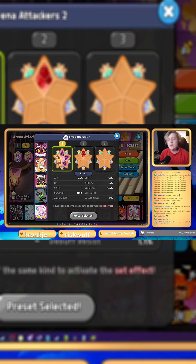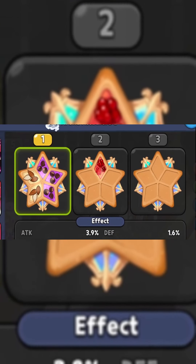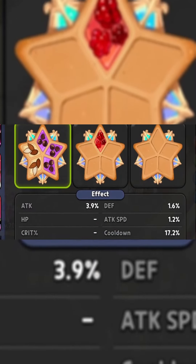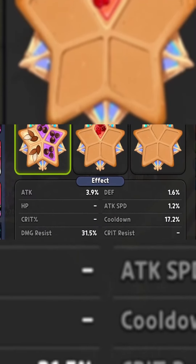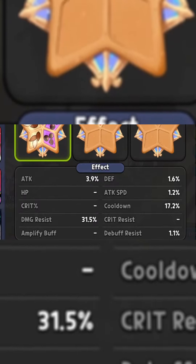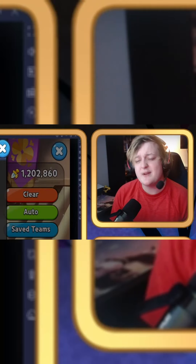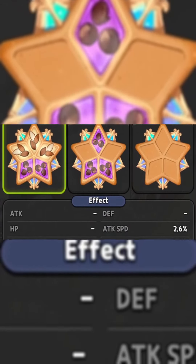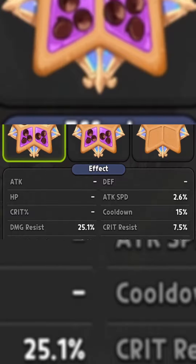On Black Pearl, we are running a mix of almonds and Swift Chocolates, so the main focus here is going to be damage resist and cooldown. You want at least 16% cooldown with as much damage resist as you can give. As you can see, I have 17.2% cooldown and 31.5% damage resist, so that should be good enough. For Unicorn, we are doing the same thing, except we're running 3 almonds and 2 Swift Chocolates instead of the reverse that we had on Black Pearl.